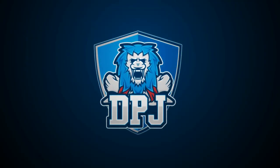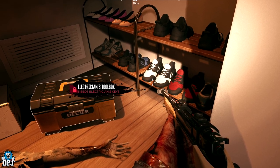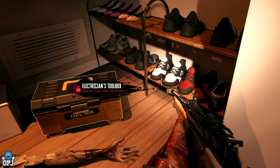The electrician's toolbox is a locked container located within Ocean Avenue. Today we check out what's inside this box and how you actually open it.